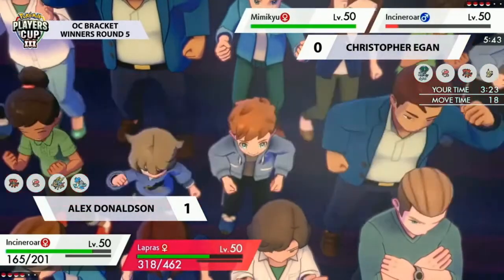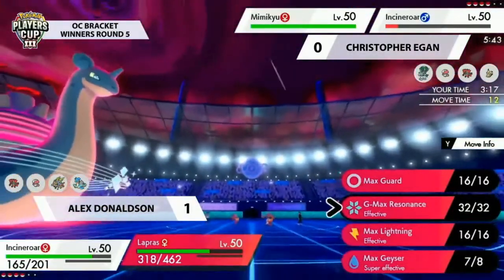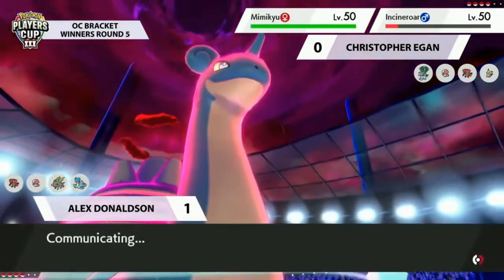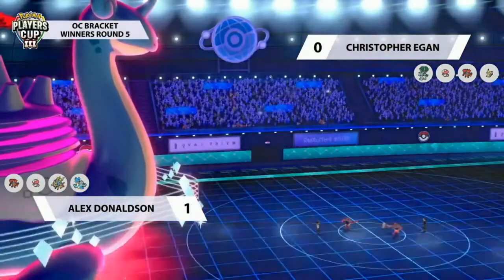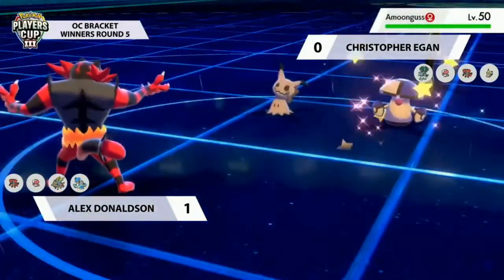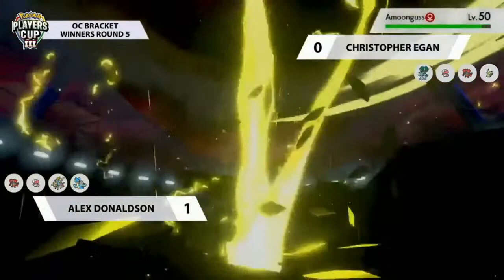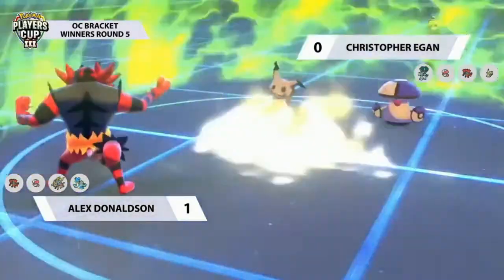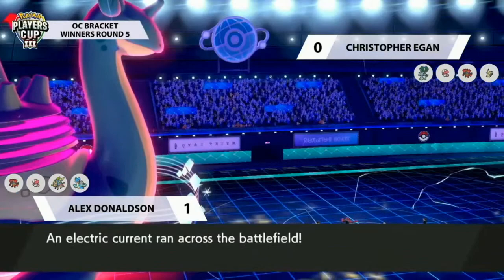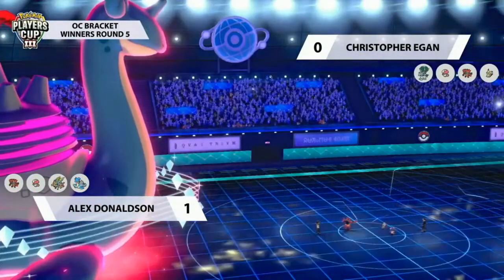Once again we see Christopher's four Pokemon are the same four as the last game — the same dilemma of how to deal with Lapras in the late game. It's often going to want to switch out Calyrex Ice, and Incineroar looks like it's actually able to survive the Max Geyser — that's a really big deal. With Incineroar surviving, there's just so much more disruption: it can switch out, switch back in, and use disrupting moves onto Lapras. Mimikyu comes in now.